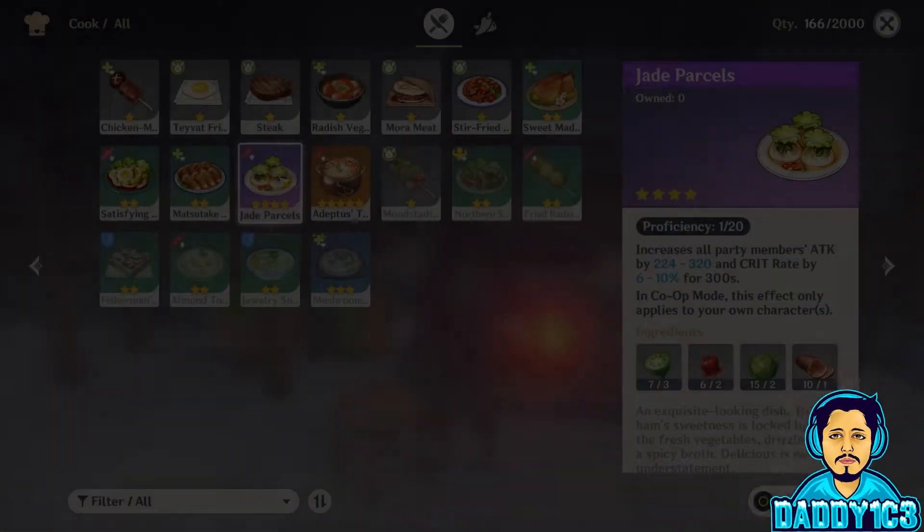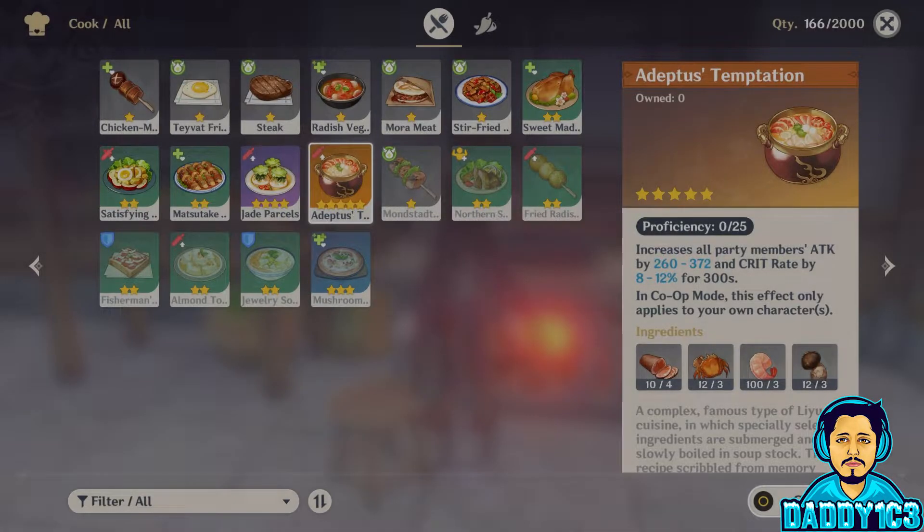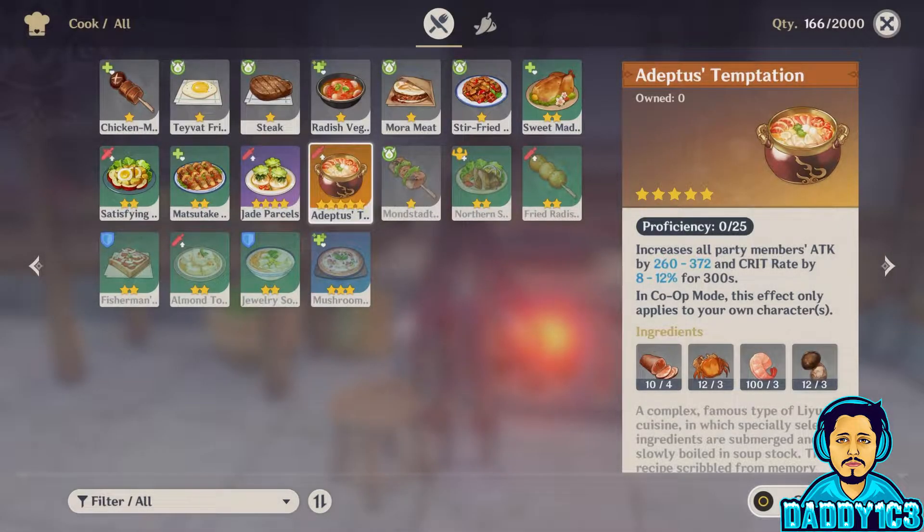What's up guys, thank you for tuning into Ice TV. My name is Philip Price and today we're going over how to find the recipe for the best attack food in the game, the Adeptus Temptation.